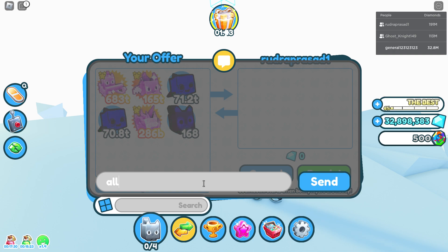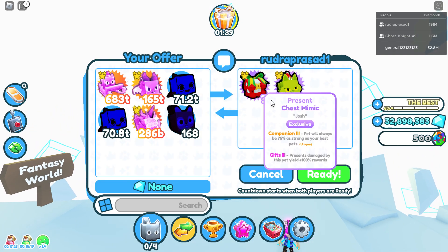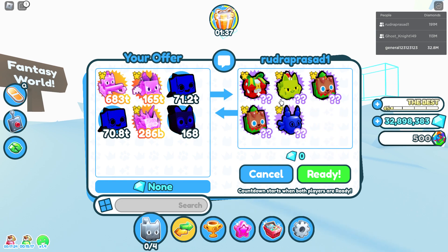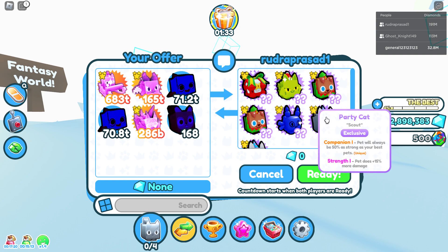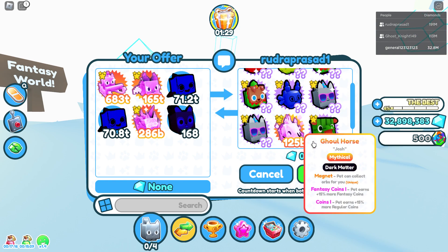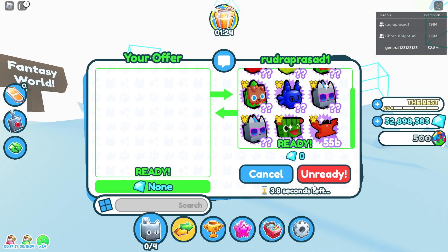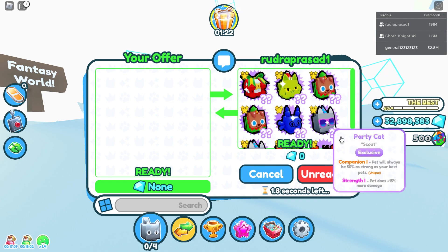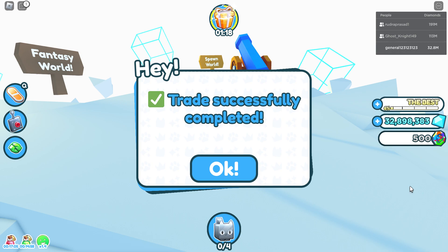Let's go guys — holy sheesh! Present chest mimic, grinch cat, elf dog, elf dog again, a balloon, party cat, party cat, rave crab, and a hippo melon — holy sheesh, that's a lot! How do you even have these?